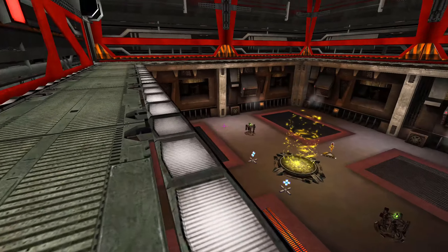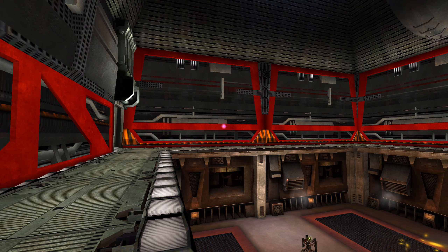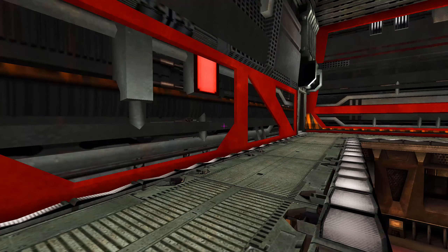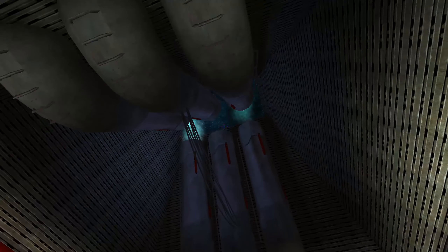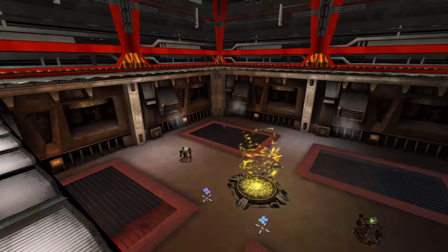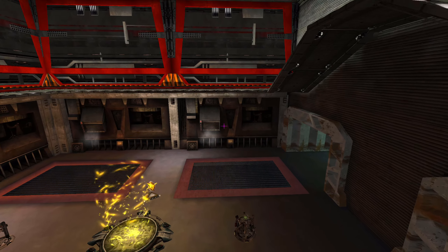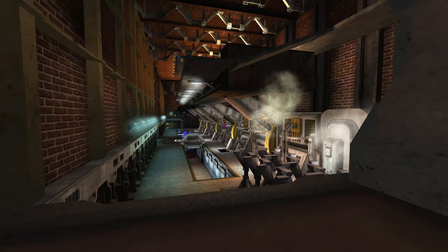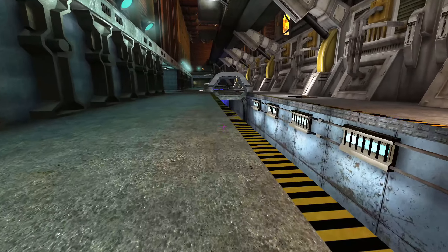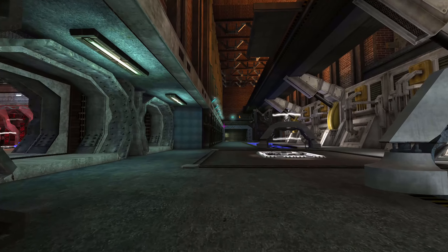In Beta 5 this node was just the one level, and now it has this walkway around it. I don't particularly like these metal panels — they don't look quite right, and the red doesn't work very well. But this basic node area hasn't been changed at all — just the upper level's been added. Obviously this isn't done, just ignore the smoke coming out of nowhere and the water's been removed. Trying to show off what's been done, what would have been done.